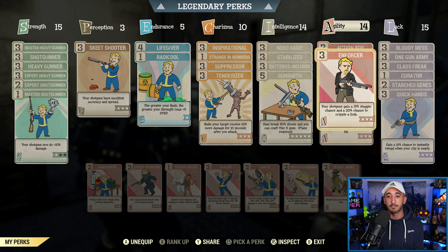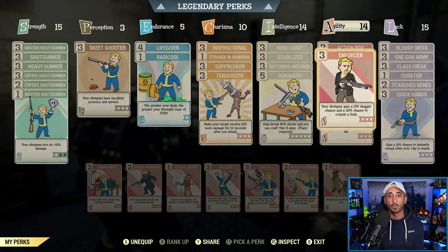Then we have Enforcer — your shotguns gain a 15% stagger chance and you get a 30% chance to cripple a limb. That's why the Behemoth I was shooting was just not moving — it was getting crippled and was pretty much stationary. I really like Enforcer. You can use it because it's the Pepper Shaker, so I would definitely suggest Enforcer in Agility no matter what your build.